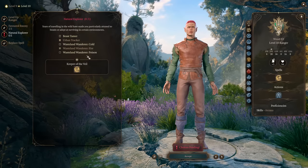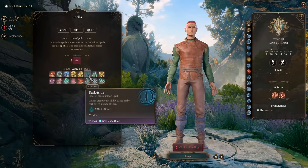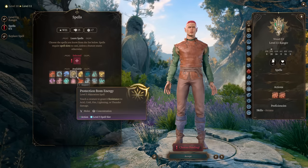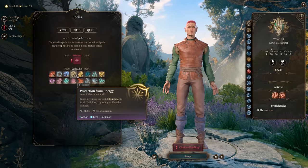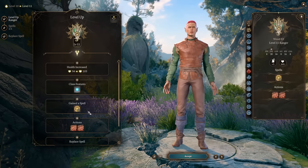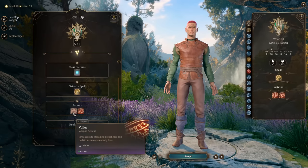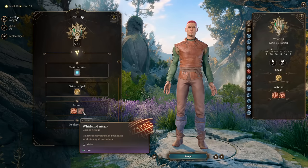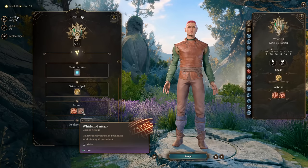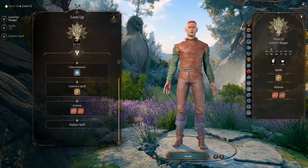At level 11, we gain one more spell. You can pick Protection from Energy — we already have protection from fire and cold, and with this spell you can add protection from acid, lightning, or thunder damage. Additionally, you unlock two new actions: Volley, which fires a cascade of arrows upon nearby foes in a large radius, and Whirlwind Attack, which is the same but with your melee weapon. These are great if you're wearing heavy armor and wade into the middle of a fight.